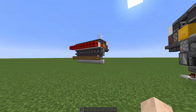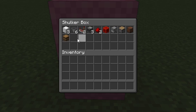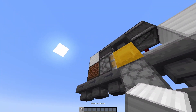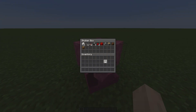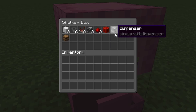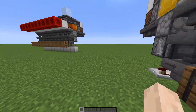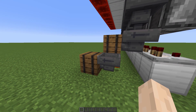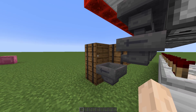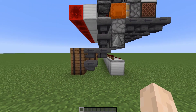I forgot to show you the materials you need for each of these modules. They're pretty cheap: three solid blocks — glass won't work — six hoppers, two comparators, three observers, two redstone dusts, one block of redstone, one dispenser, one piston, one note block, and of course your barrel or storage unit. If you want more barrels or double chests, you'll need to add the corresponding extra hoppers as well.